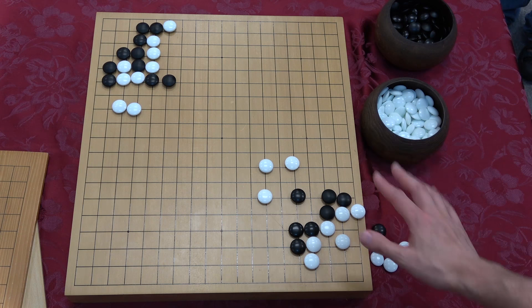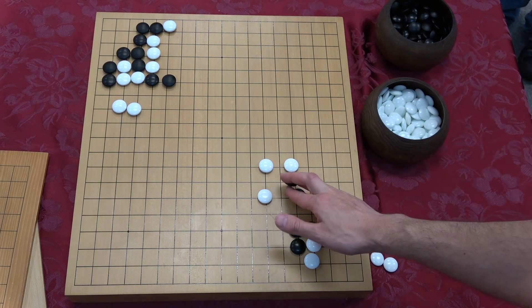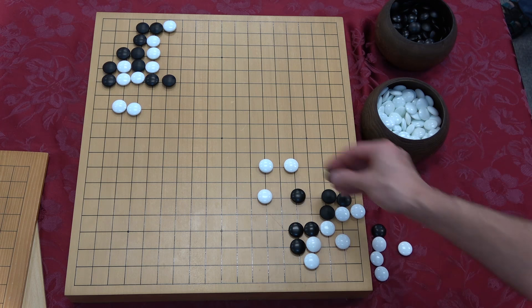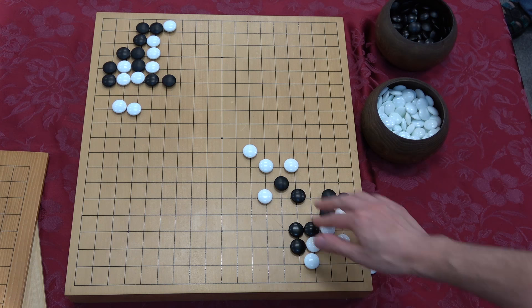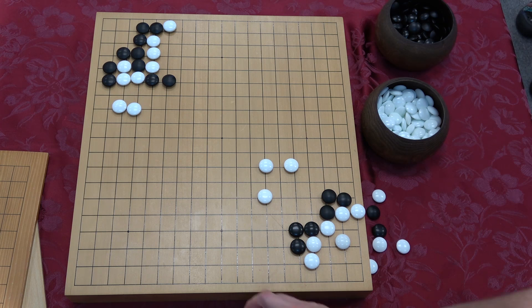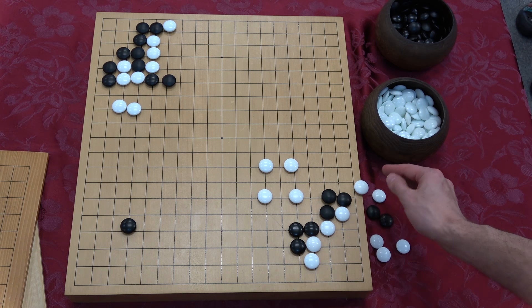This move does three good things: number one, it makes an immediate eye — that's the star eye. Number two, it connects our two groups directly, preventing any funny business later on. And lastly, it threatens a strong peep if we get influence out here, though only if we have something else out there first.